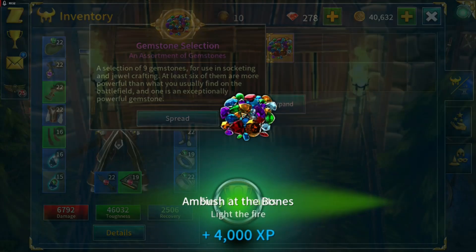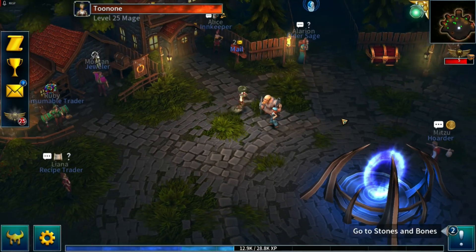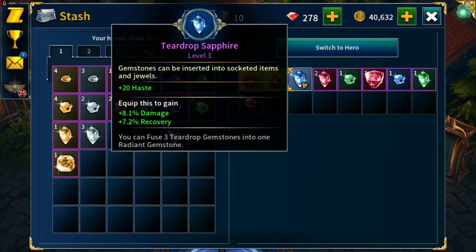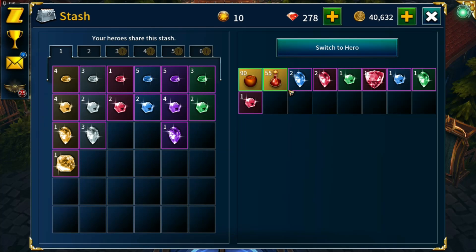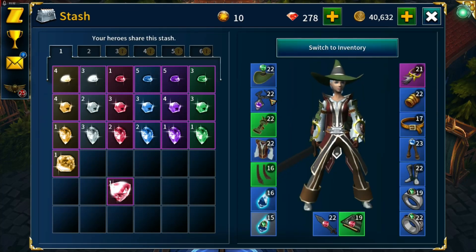Let's open our gemstones and see what we can do with that. Just looking to see what's lower tier that we can improve. If we can improve any lower tier gemstones.